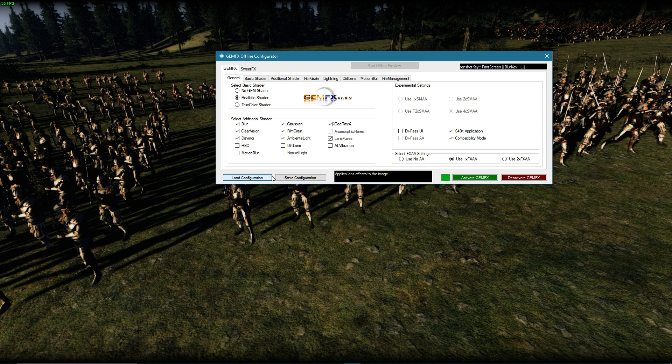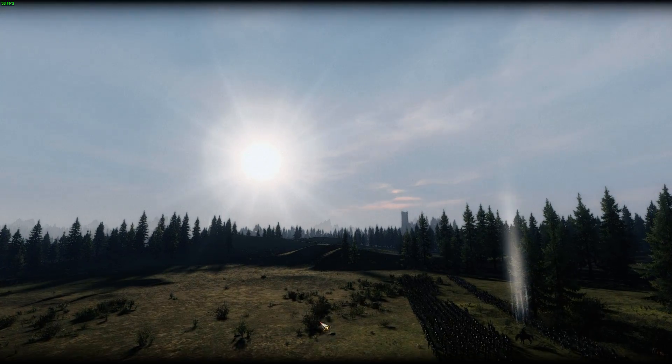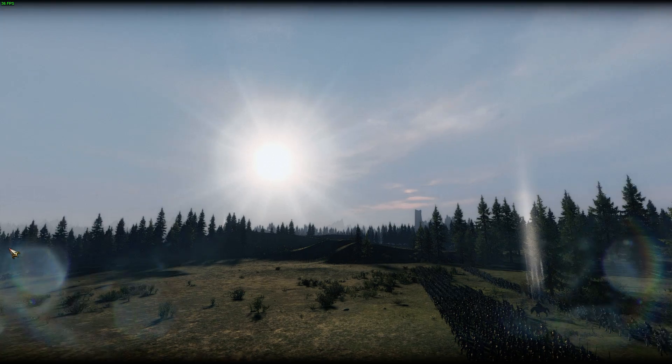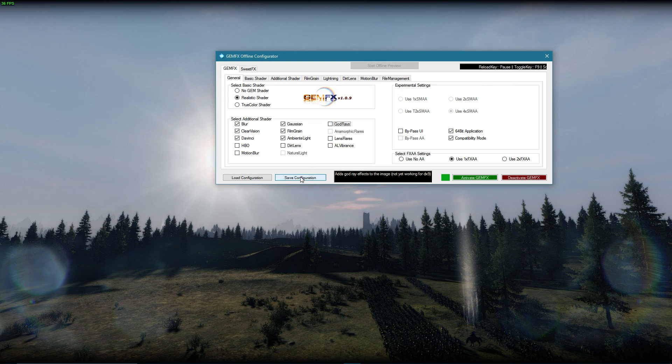For example, if I like lens flare and god rays and I look into the sun, after I save the settings - I need to turn this on - save settings, there we go. You can see right here we have lens flares. If I don't like them I can turn them off.